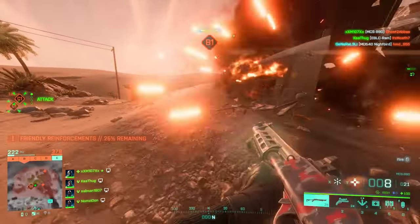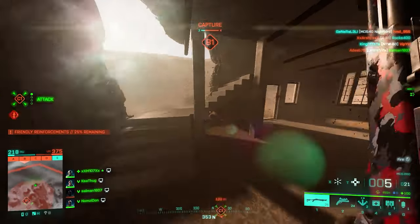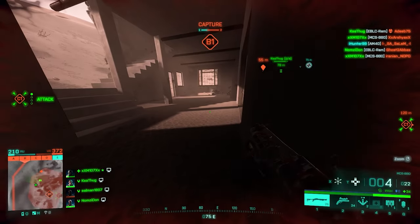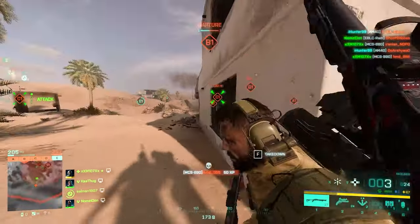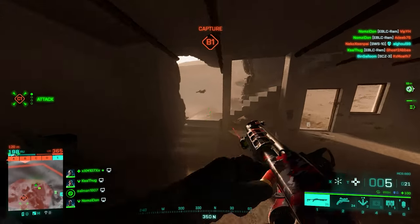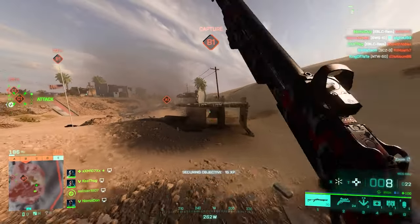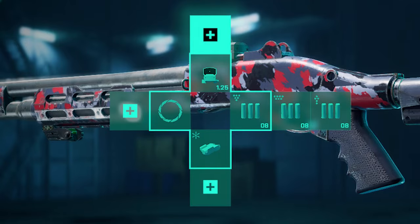For ammo: slug is useless since it can never one-shot anyone. You have three buckshot types — Number 4 has the most pellets but a greater spread which hurts at medium range. Number 1 Buckshot provides a better, more balanced performance and is the first-slot choice. Slot two goes to Buckshot Number 4, and slot three to Buckshot Number Zero. For sights, a red dot is just enough.